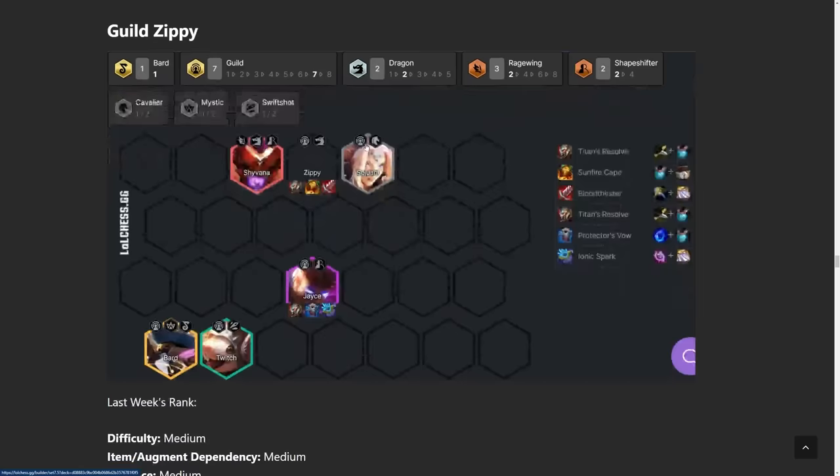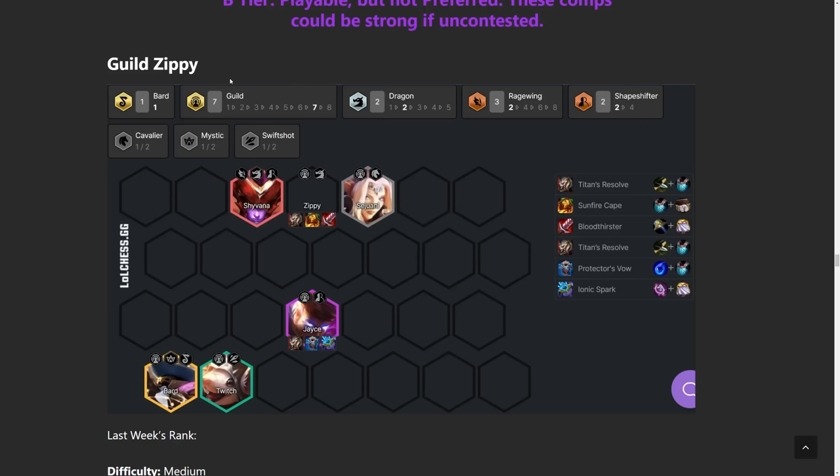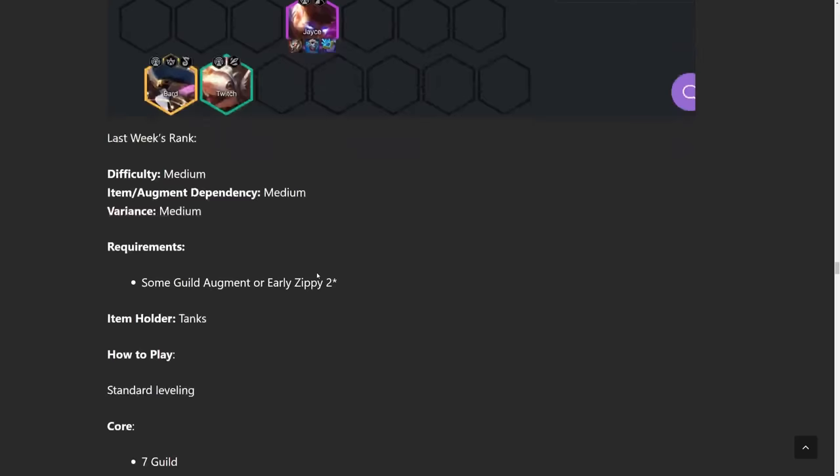Now onto the B tiers — still good, but you need stronger starts and there are more requirements. For example, you want a Guild augment or an early Zippy 2. This is the build with seven Guild — there's not much flexibility here, you just play seven Guild plus Shyvana. Shyvana is the best Shapeshifter to pair up with Jace. Both Zippy and Jace are your main tanks and main DPS — it's kind of a duo carry comp. Bard provides CC, Twitch provides armor penetration, and Sejuani is just there because she's a Guild. For Jace and Zippy, you can build almost any item — you just need a balance between tankiness and damage. Standard leveling, looking for 4 cost Jace — he's the main carry. Zippy is more of a tank.